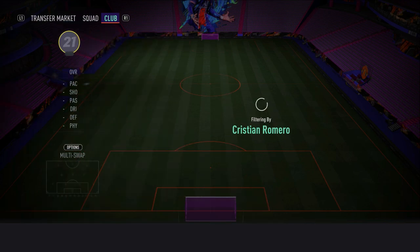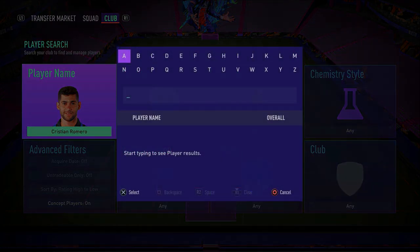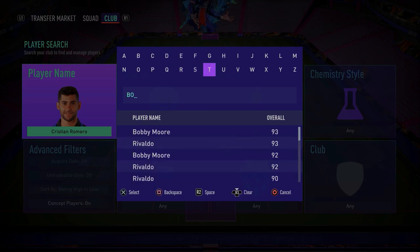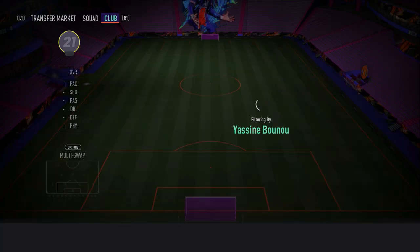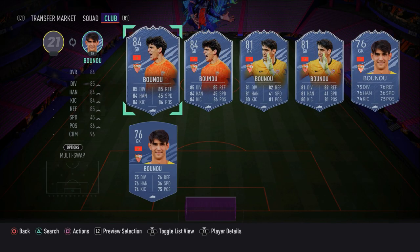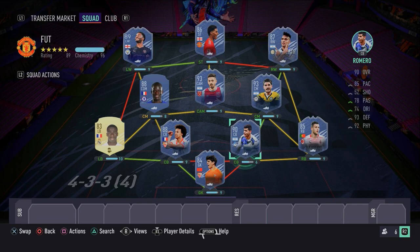In the goalkeeper spot, if you want both centre-backs on 10 chemistry it gets tricky, but I don't think it's worth it — Romero can do a job on 8 chemistry. He'll be on 8 chemistry with loyalty and a manager. I've gone with a strong link to Koundé using this in-form goalkeeper, the second in-form version, rated 84. Romero will be on 8 chemistry with a Serie A manager and loyalty.